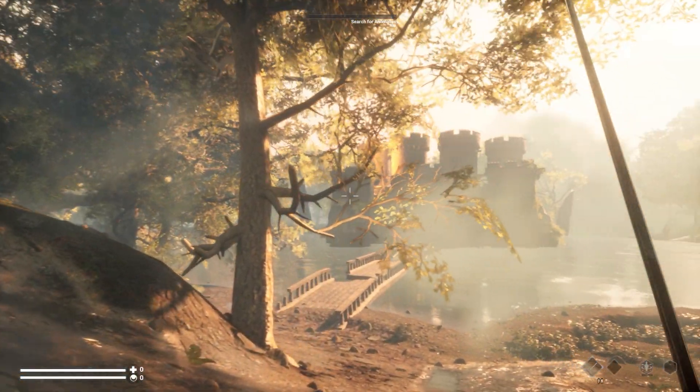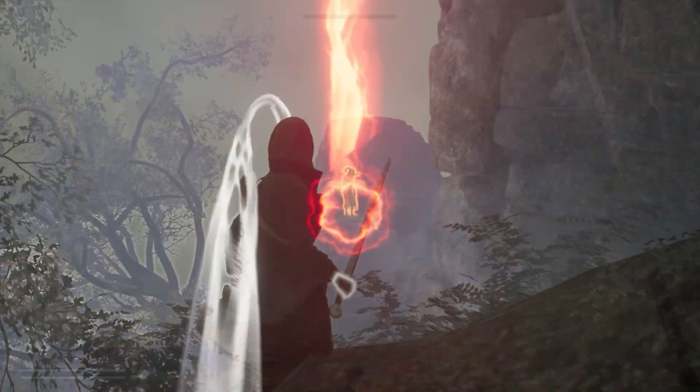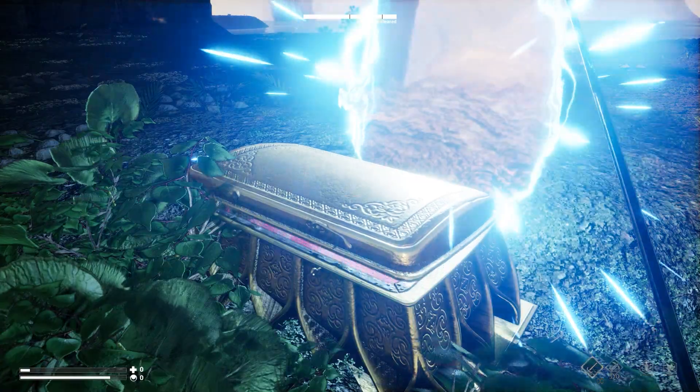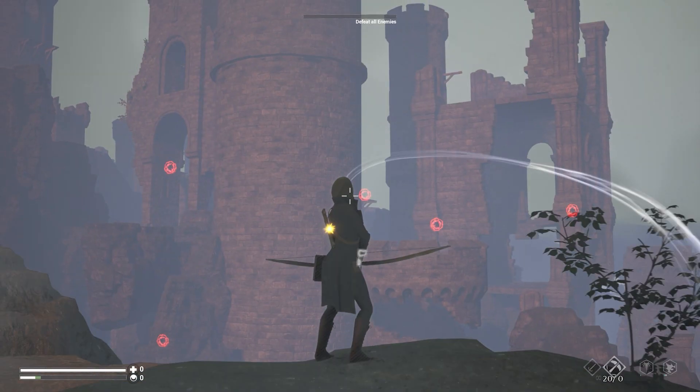How Morgan lifts the curse depends on the level. For many of them, she must draw out and defeat an Eidolon boss. To do this, she absorbs Ikor, released by collecting treasure, defeating enemies, and investigating anomalies.